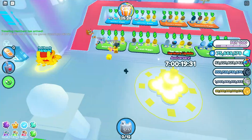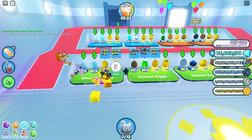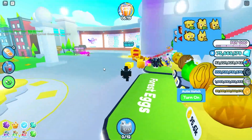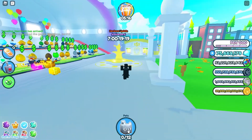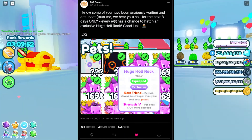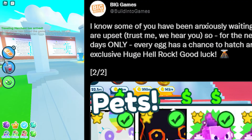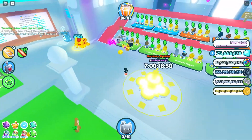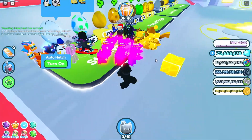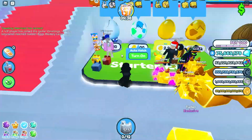So what is this small update? There's a huge pet across all these eggs. I looked at the Big Games tweet — it's called the Huge Hell Rock. It's in every single egg, and you can actually get it — this guy has a golden one, and you can hatch it from the golden egg.